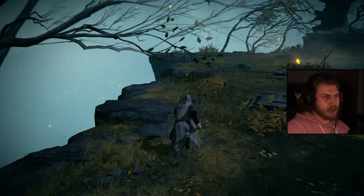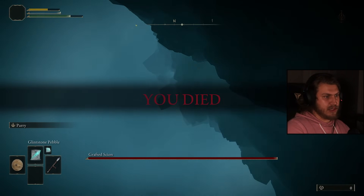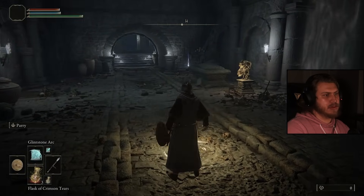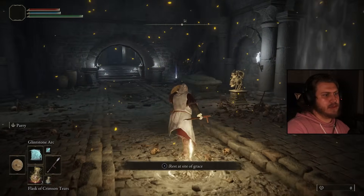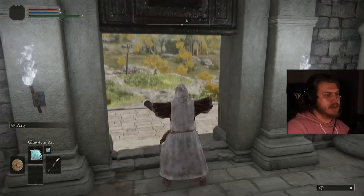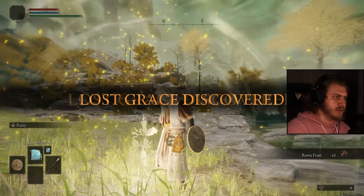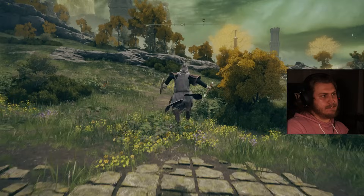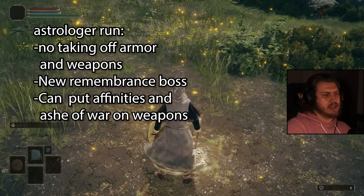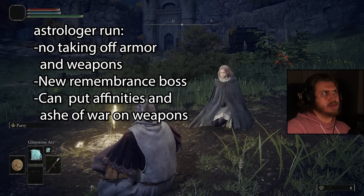The Bandit run was fine, nothing really remarkable. Glintstone Arc and Glintstone Pebble probably aren't going to be very good. The boss we're adding this playthrough is Fortisax, since we need to go get the Magic Scorpion Charm anyway. We also have Torrent, can go get Bloody Slash for the short sword to kill the grafted. The rules: can't take anything off or add anything, but we can change ashes of war, affinities, and talismans.